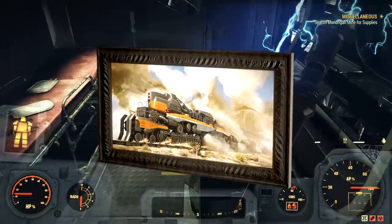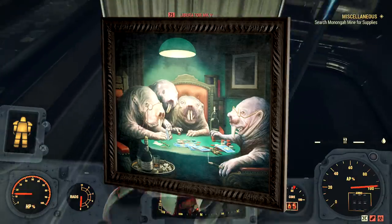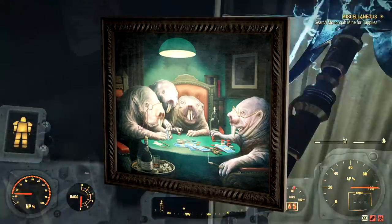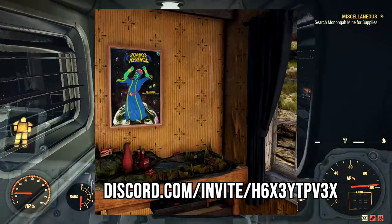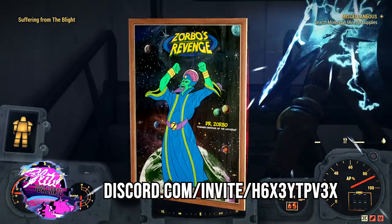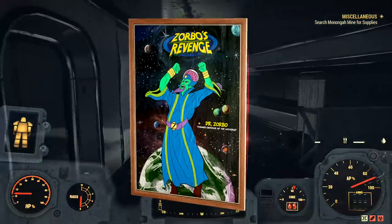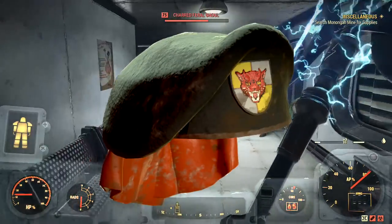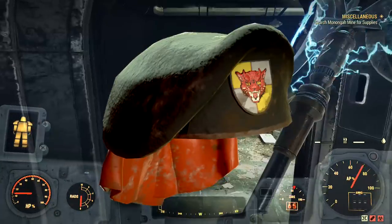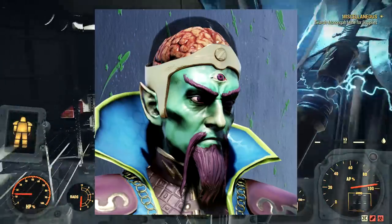Continuing on with the datamine images — we're going to receive some new interesting paint designs, and this one right here is my personal favorite. Unfortunately that paint will not be available as a Season 7 reward. This poster coming up is going to be a part of Season 7. Sure, it's not as great as the mole rats playing poker, but it definitely beats that whole dolphin theme from last season.